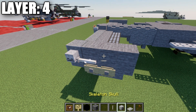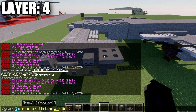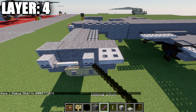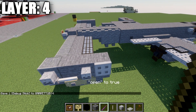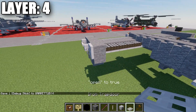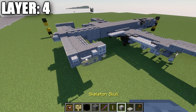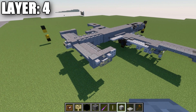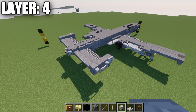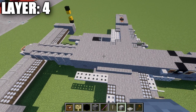Place a skeleton skull on the side of this block, an end rod going forward, another skeleton skull, and an iron trapdoor — use a debug stick to close it on the side to make it a bit thicker. This forms the outer side of the vertical stabilizer. You can replace this with a birchwood trapdoor if needed — it's not a critical detail.